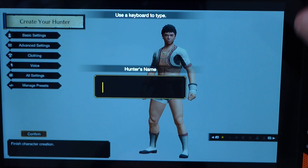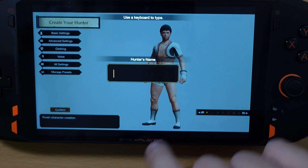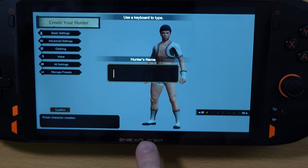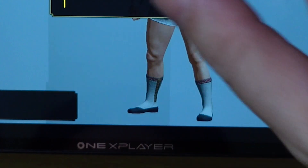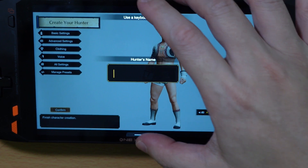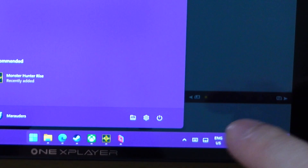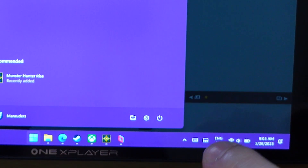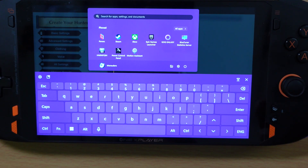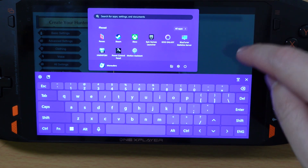Here's what you do: slide up from where your Start menu is — mine's in the middle, so I'll slide up. You'll see a snap appear when you slide up. Windows recognizes the gesture to pull up the Start menu, so slide up once to show the snap, then slide up again to bring up the Start menu. Now that the taskbar is visible, navigate to the virtual keyboard button and tap that to bring up the virtual keyboard.